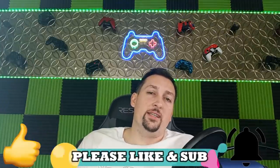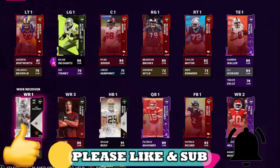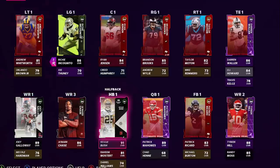If you guys want to see more videos like this, as always hit the like button and let me know in the comments section. Let's take a look at my offense real quick. I made some upgrades — I got Joey Galloway, I got Reggie Bush. I did that set. The Reggie Bush set got back a lot of NATs.